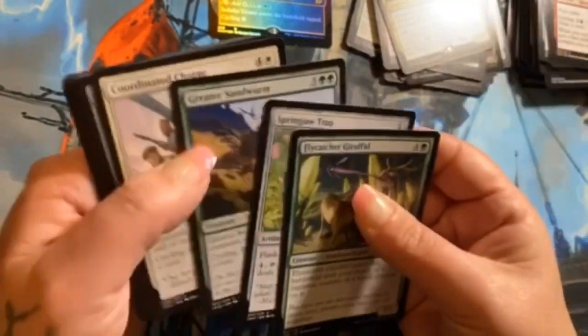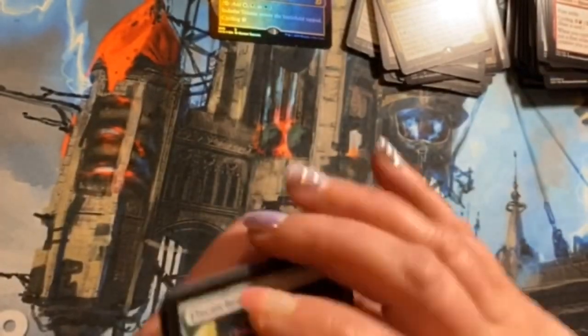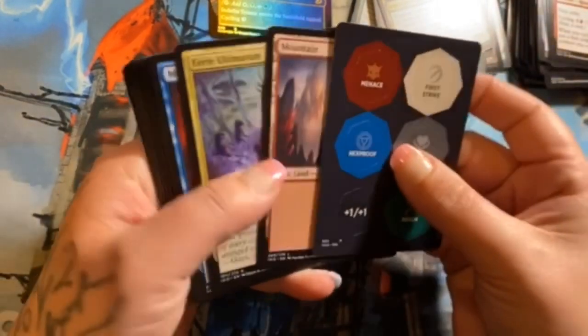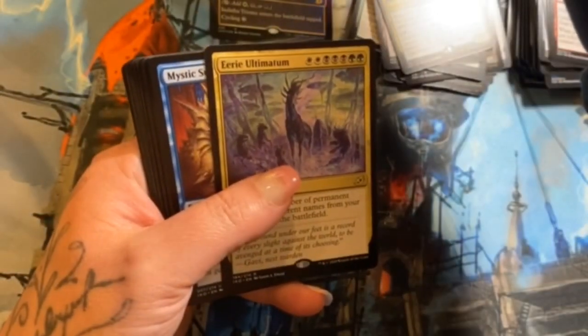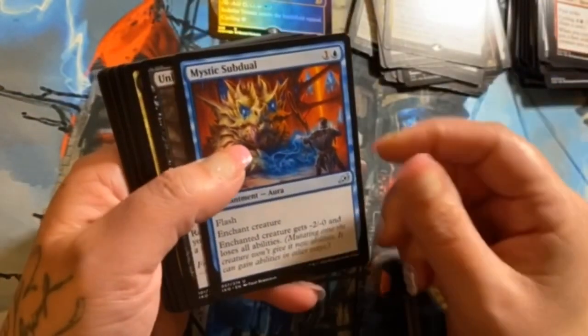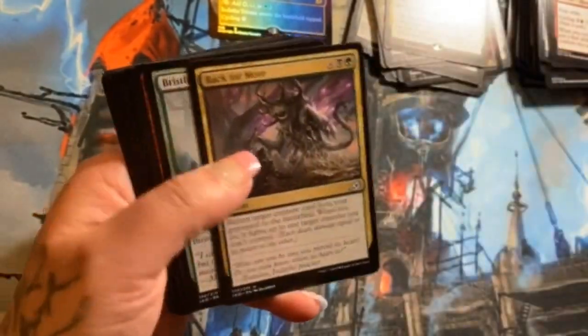Otter! I'm only getting the common otter — there's a couple more in here I haven't seen yet. I know the one's already banned unfortunately. Eerie Ultimatum — all the ultimatums are wild as well, that's our rare. Mystic Subdual, Unbreakable Bond, and Back for More as uncommons.